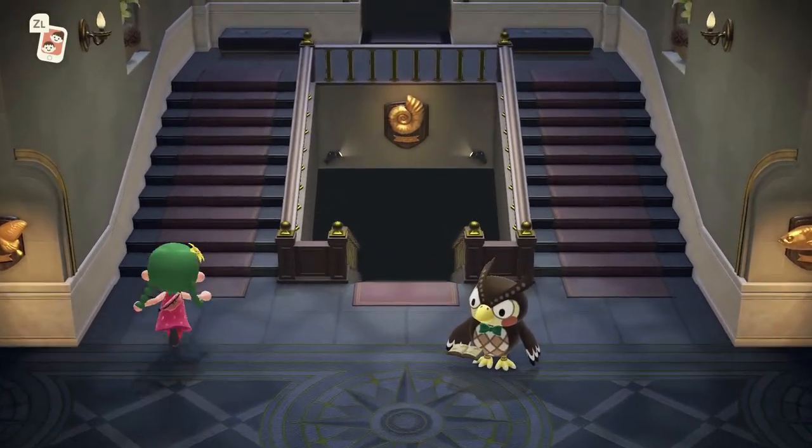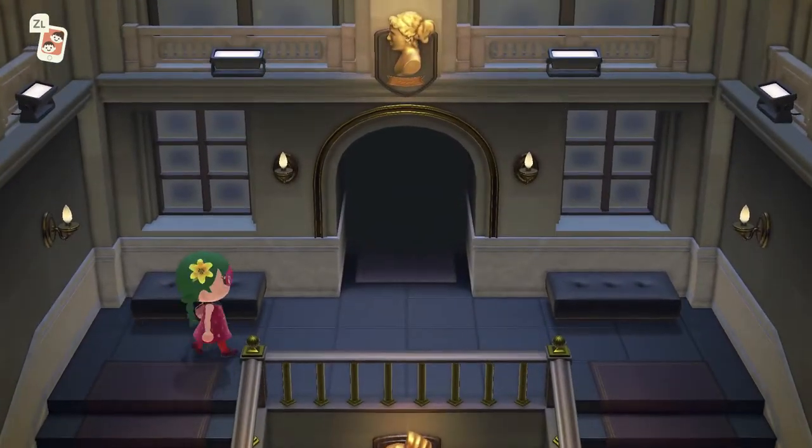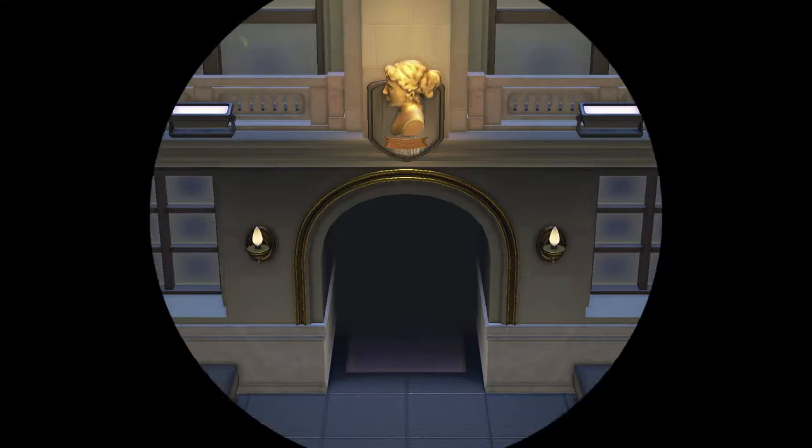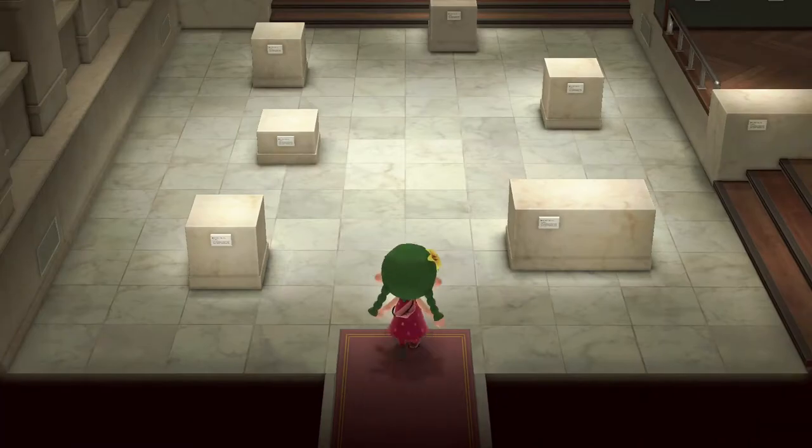We've got the usual areas, and we have a new exhibit up here which I assume is for works of art — it's got a statue there. Let's just head on in and have a quick look. Blathers might have something to say about it if we talk to him, but first let's just see what's in here.